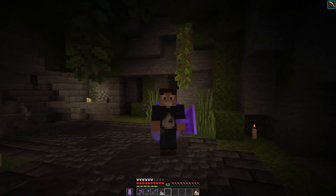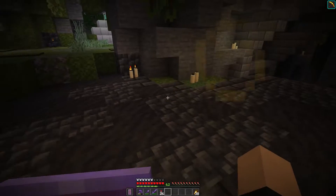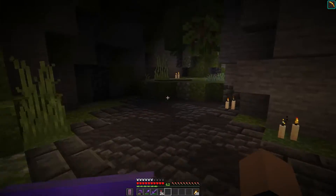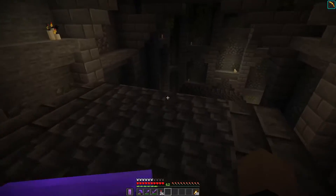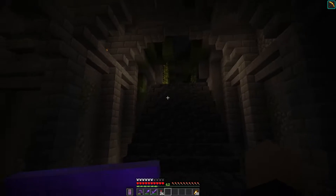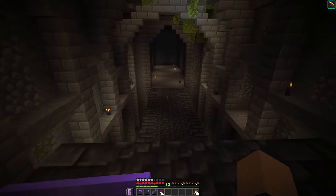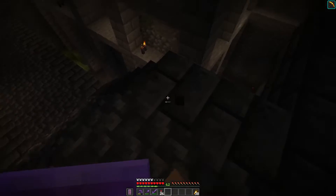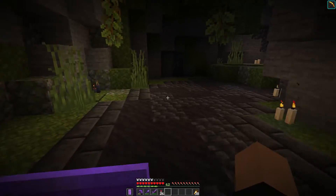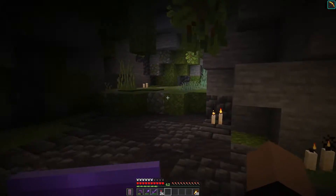I'm not always the best at explaining my thought process for some of the builds I make, so I'm going to give it another shot. I wanted to explain the thought process behind the palette I used specifically for the entrance of the cave, because in the crypt part we have a pretty sterile pattern — just the cobbled deep slate and the deep slate bricks. I wanted to rough it up a little bit in the entryway, and there's a reason for that.